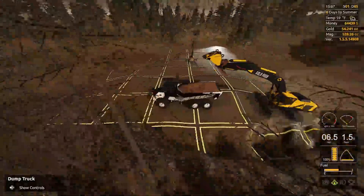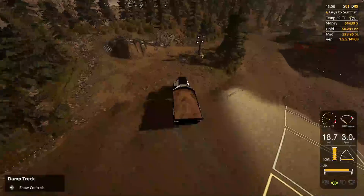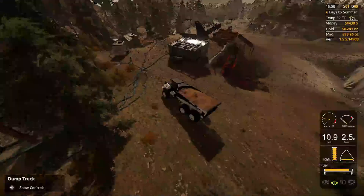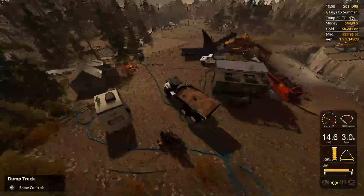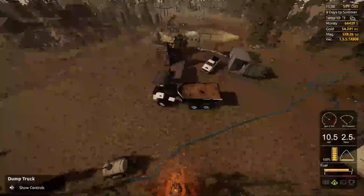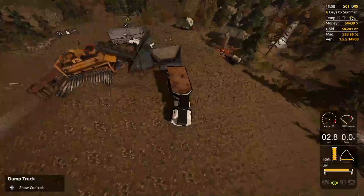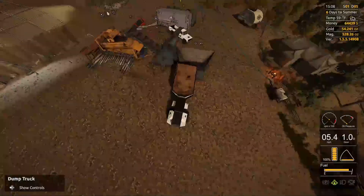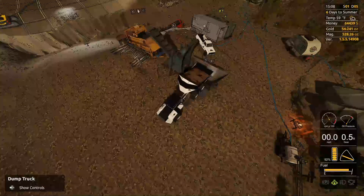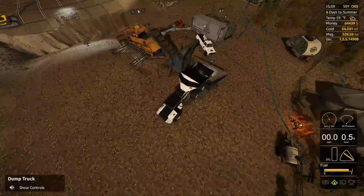This is actually going to be the last truckload for this next clean out, and then we'll go to the gold room once we get 100% on everything. I'll show you how this wash plant works — that was the whole idea of the last video. I was supposed to show you how this all processes the dirt, but it all got screwed up. Okay, let's dump this load. The hopper holds exactly one truckload, so that's good.